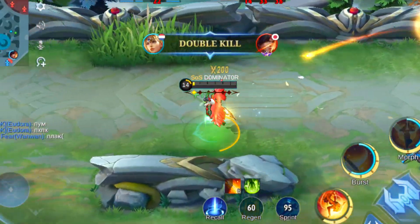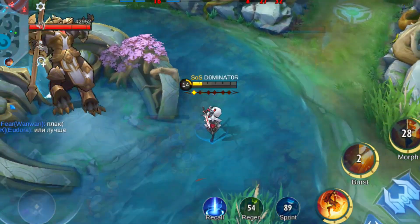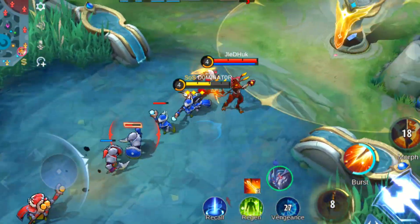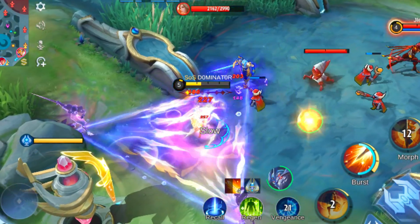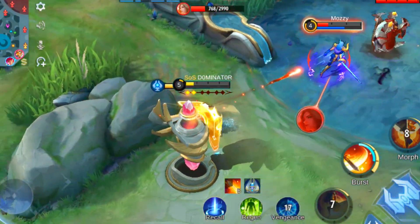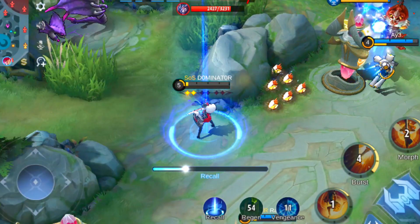She's especially useful against heroes who have bad mobility and no CC skills, so you can unleash her full power. Pick her against heroes like Leila, Gord, Bane, and Cecilion to gain a big advantage before the battle even starts. In conclusion, Freya is a great hero for players who love to deal damage and stay alive in battles. Her high DPS, defensive abilities, and ability to push objectives make her a valuable addition to any team. So if you're looking for a hero to main in Mobile Legends, give Freya a try — you won't be disappointed.